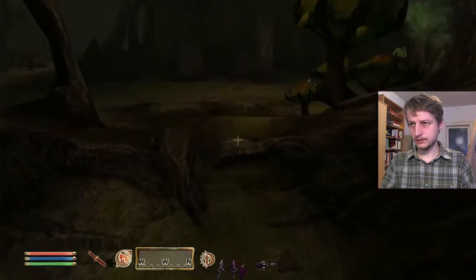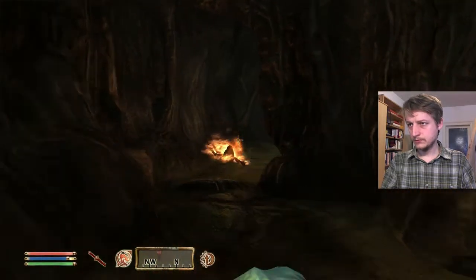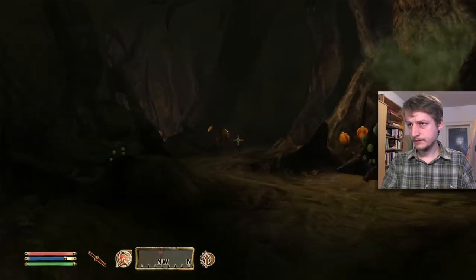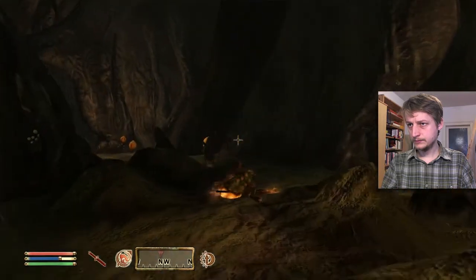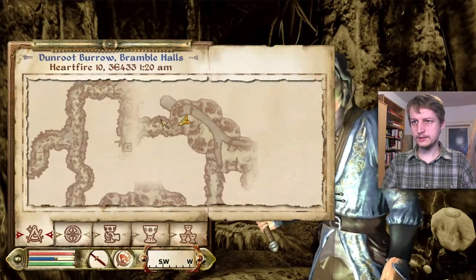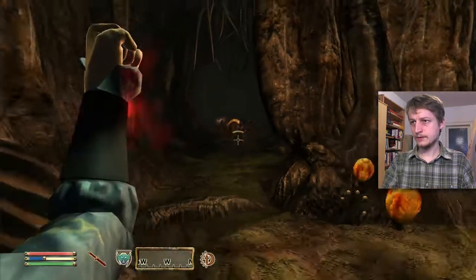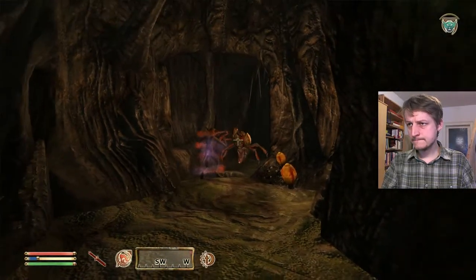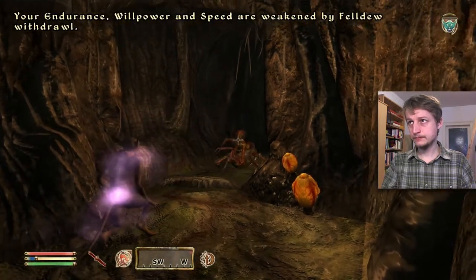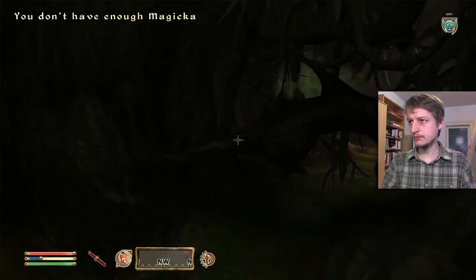We have no luck finding the right elytras. Another bad ones. Come on. Speed are weakened, powerful value withdrawal small — I will take two.